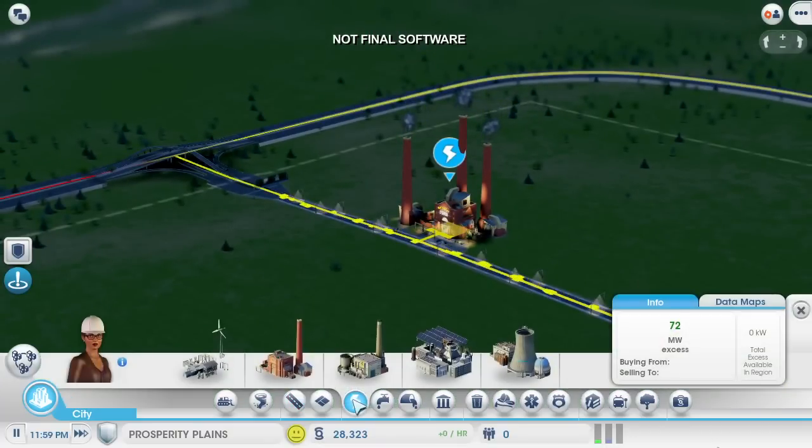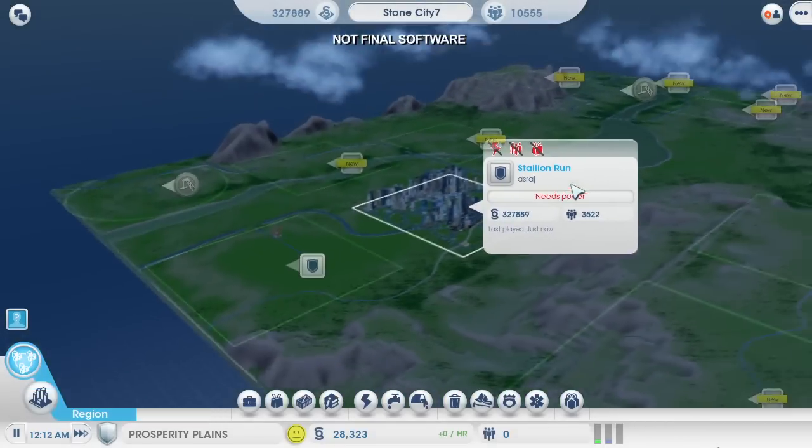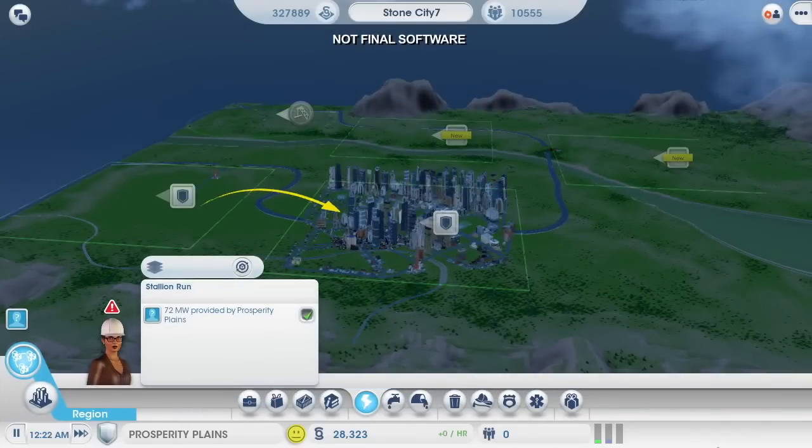I'm gonna turn on the power data layer. The power is on and flowing nicely. If I go back up to region view, I can turn on the data layer here and see which resources are being shared between the cities. Power is being sent from my coal power plant over to my casino city.